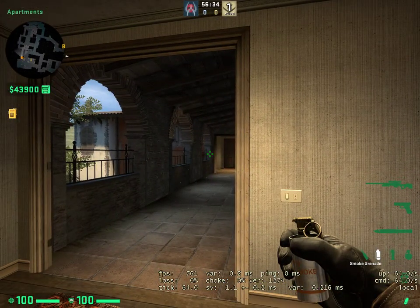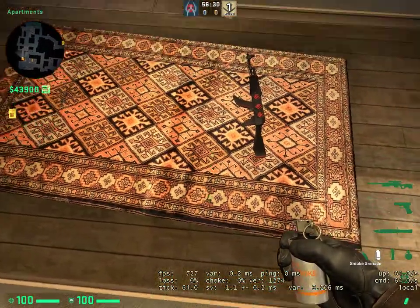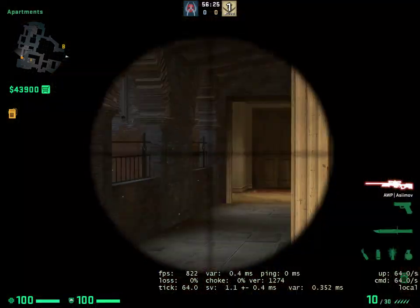I'm making this tutorial on how to throw a one-way smoke on inferno apps on CT's side. All you're going to want to do is line up right here. The lineup doesn't really matter — you're just going to throw right here.